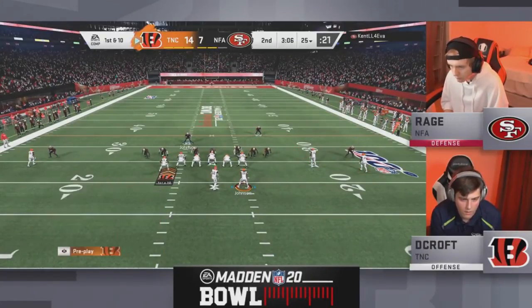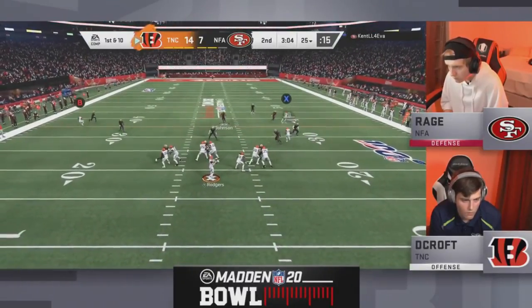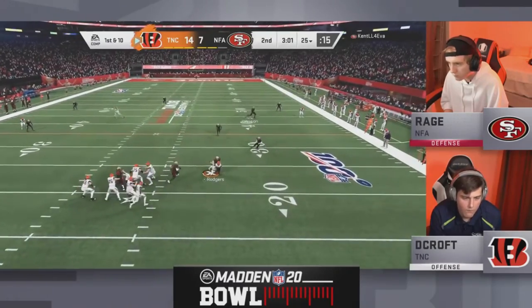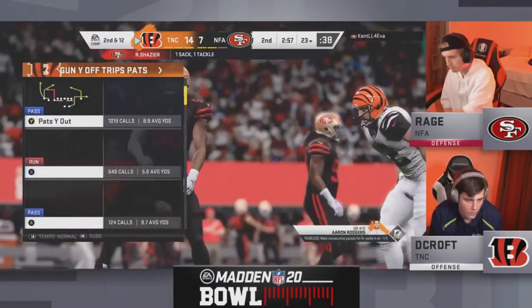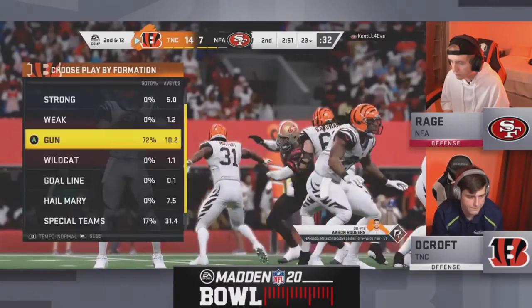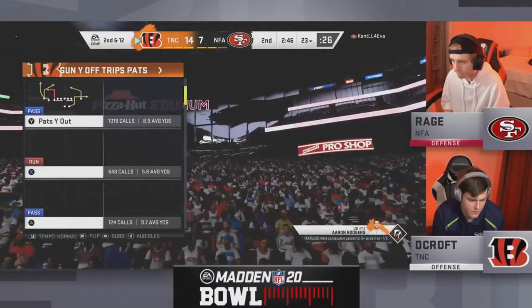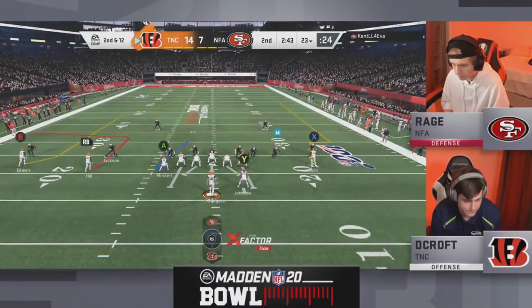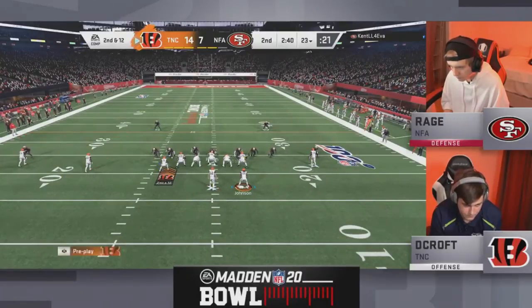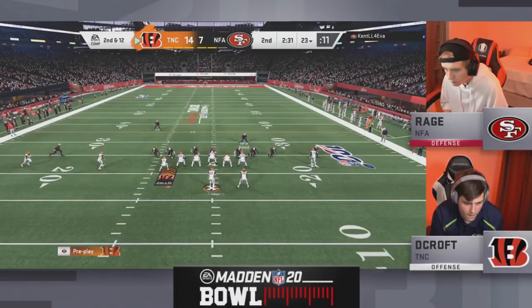Big touchdown for Rage — a little bit of confidence, 14-7. It's been fireworks here in the second quarter. Decroft's back on offense — Aaron Rodgers rolling out right side, has to slide down quickly — Ryan Shazier gets the sack. My favorite thing about competitive Madden is just the different schemes and styles. In the last game we see Henry come out with that conductor quick hike within two seconds; when we see Decroft play offense he takes his time, does a lot of hot routes, uses motion, takes about 10 to 15 seconds every time. So many different styles — that's the beauty of competitive Madden.